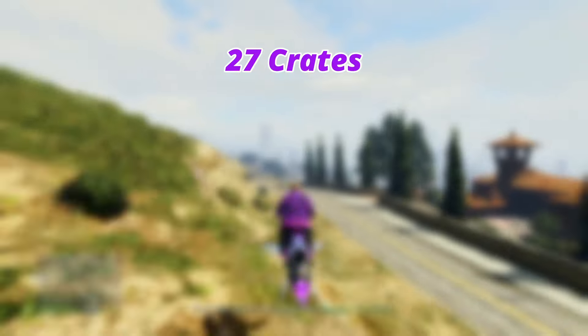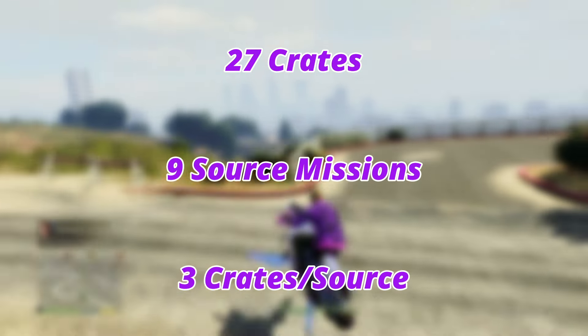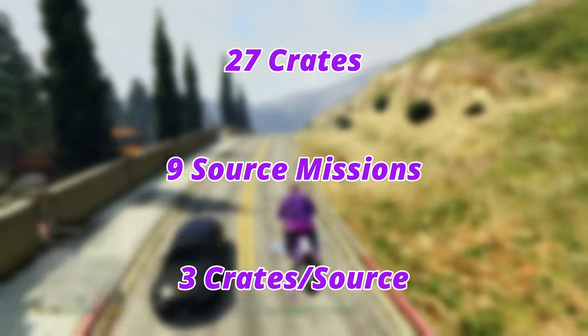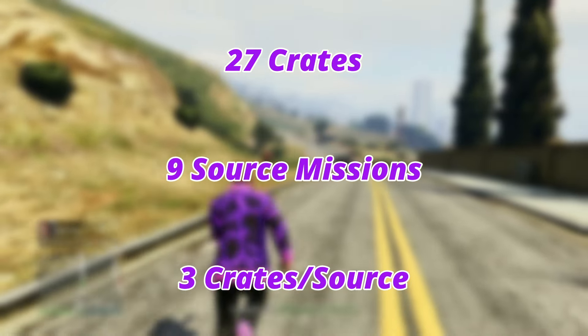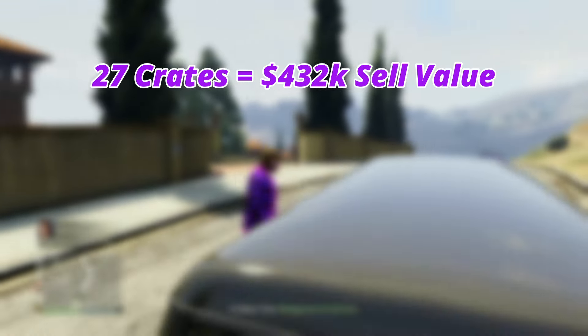When you're bringing in crates to your warehouse, the total sale value of the cargo changes depending on the amount of stock in your warehouse — less stock equals less sale value per crate. Here's an example that does not take into account double money, so you can make way more money this week. Let's say you have 27 crates from nine source missions of three crates per source. If you sell all 27, the sell value is $432,000, which is $16,000 per crate.